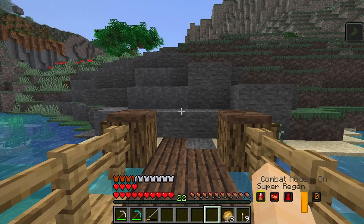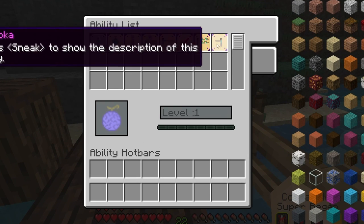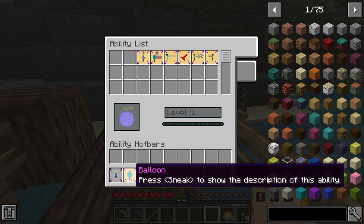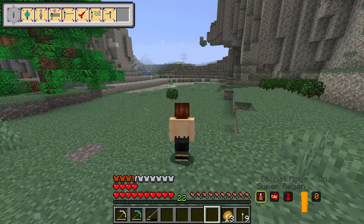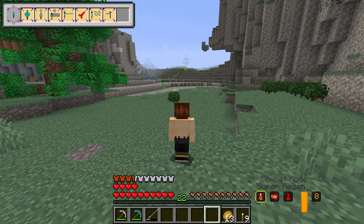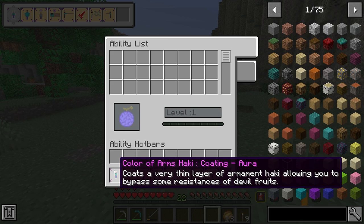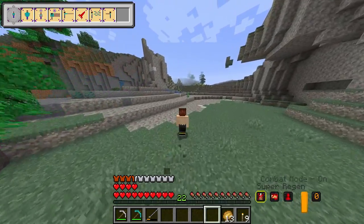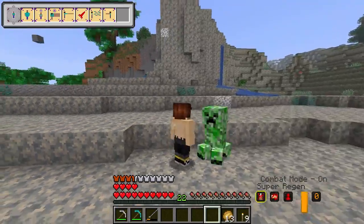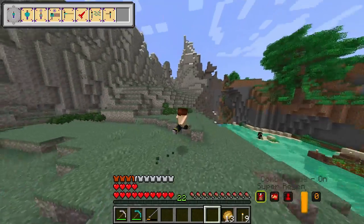Oh, I'm going to be sick. Oh, that's it? A little bit of nausea? There we go — I've already got a bunch of abilities, holy crap! I guess we're going to put all of these on and see what happens. What does some of these do? This one — coats a very thin layer of armor and hakai, allowing you to bypass some resistance of devil fruits. Wait, if I have that on, does it make me immune to a creeper's explosion or something? Nope, it doesn't. Ow. I guess it just makes me more immune to devil fruit, sadly.